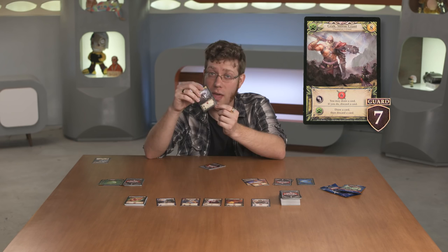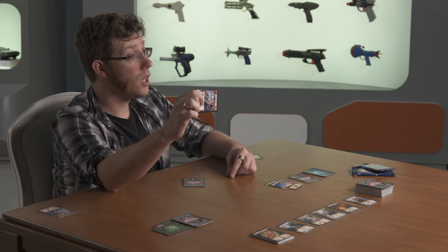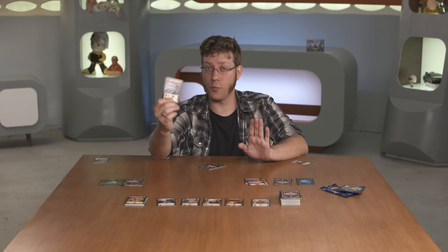The exhaust ability, like on this cultist here, means that when you tap it — turn it sideways — you activate its ability. This is important because some cards refresh, or untap, allowing you to use the ability again. All champions refresh at the end of the discard phase.